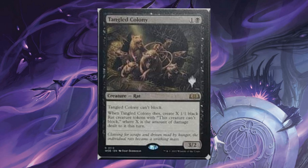Tangled Colony, for 1 and 1 black, it's a 2/2 creature — Rat. It can't block. When it dies, create X 1/1 black rat creature tokens with this creature can't block, where X is the amount of damage dealt to this creature.